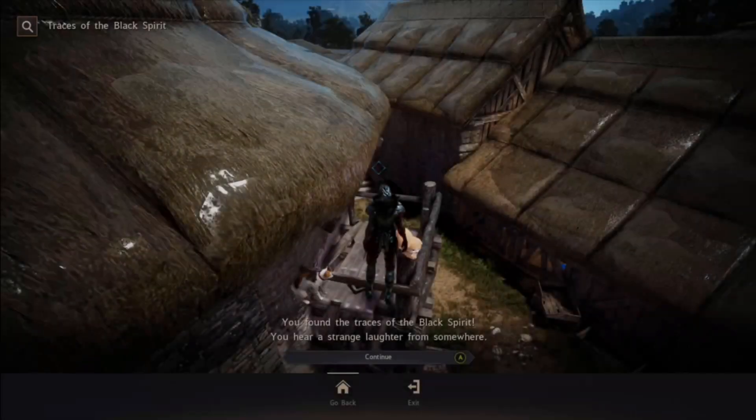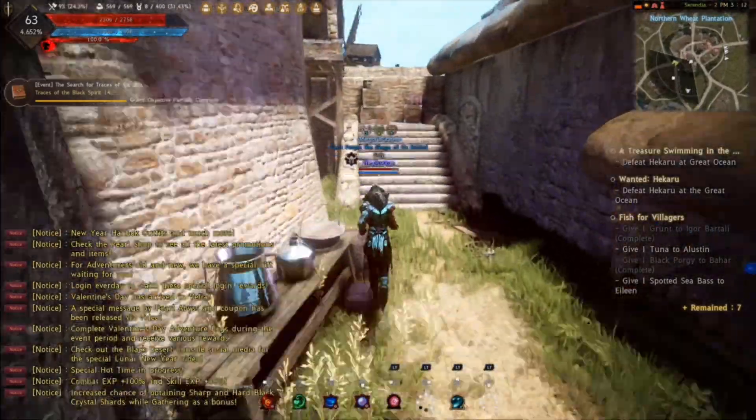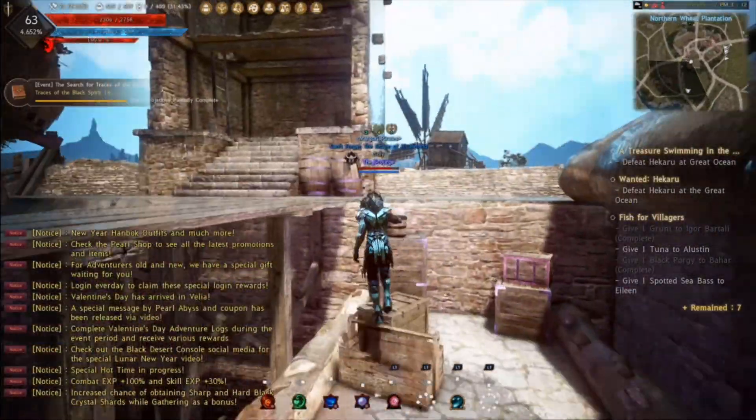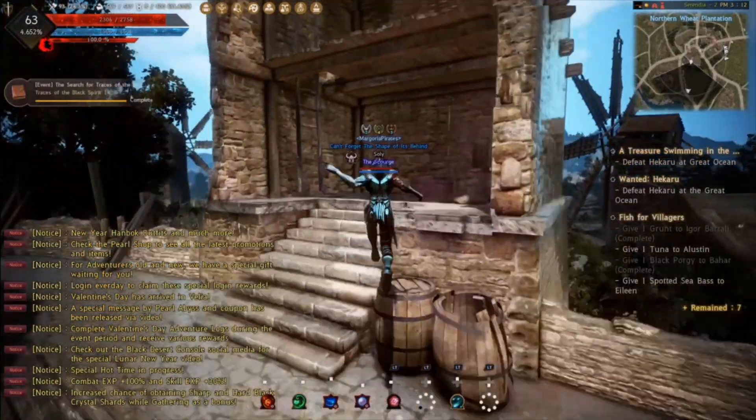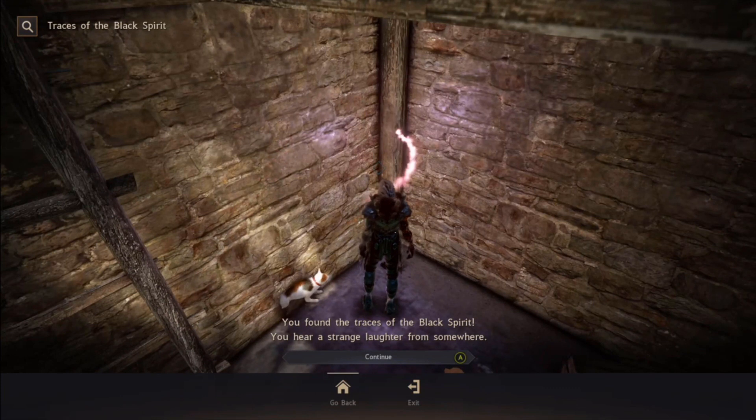And there we have it. Then here we're going to continue up these stairs. You can see there's this square building, and here in the back corner we're going to grab this one as well.